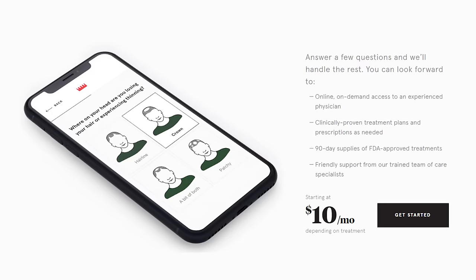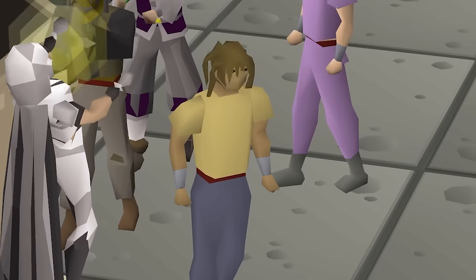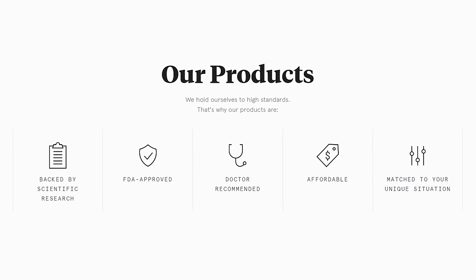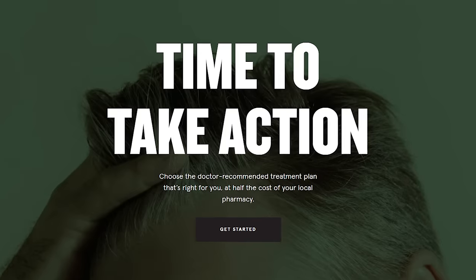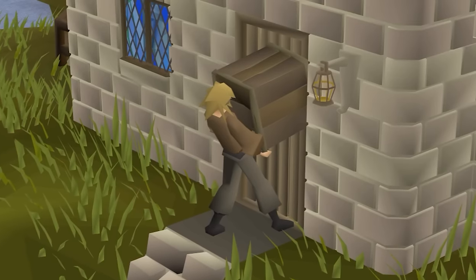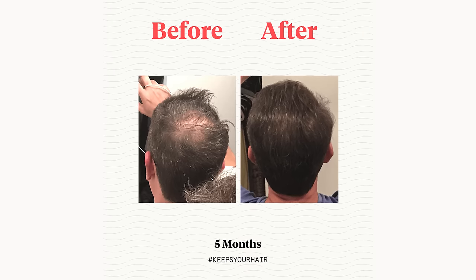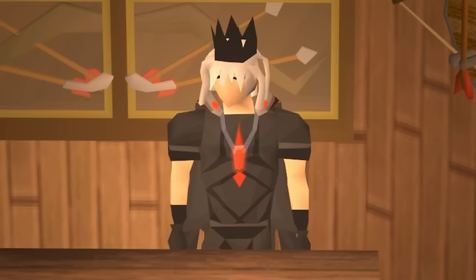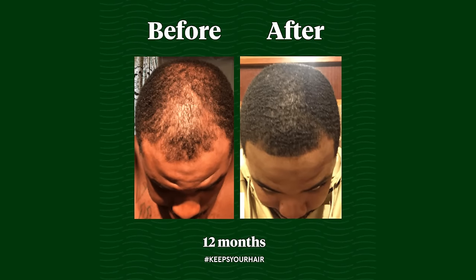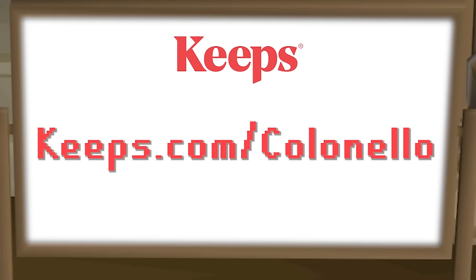Today's sponsor Keeps is here to help with hair loss. Keeps is an online subscription service with treatment plans that are clinically proven and research-backed to help prevent hair loss, stimulate hair growth, or just take better care of your hair. There's no awkward doctor's visits — all plans are delivered straight to your door, and each plan offers a full year of unlimited messaging with your prescribing doctor. Hair loss stops with Keeps. To get 50% off your first order, go to Keeps.com/Colonello or click the link in the description.